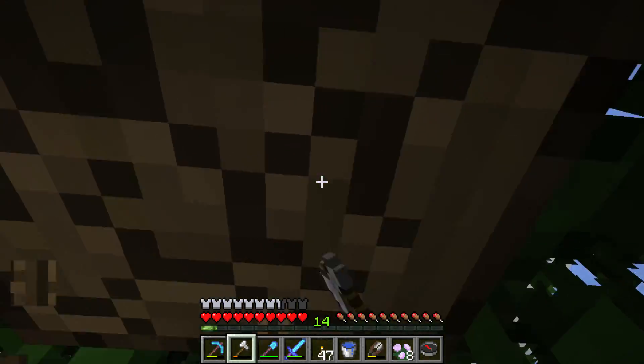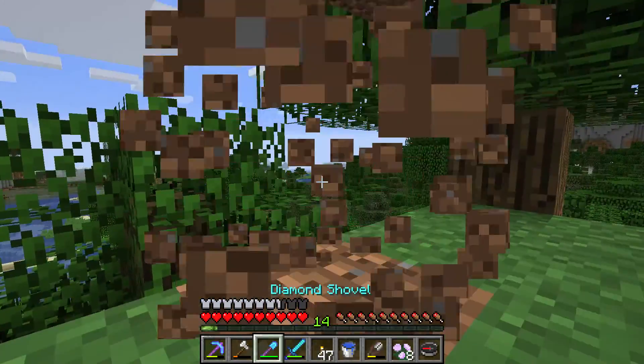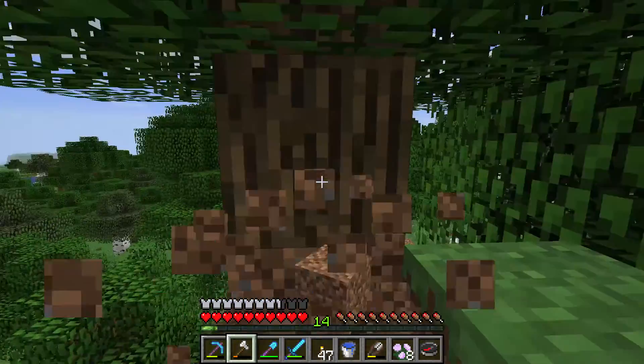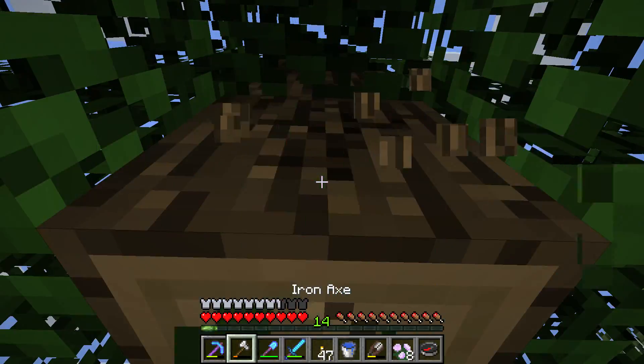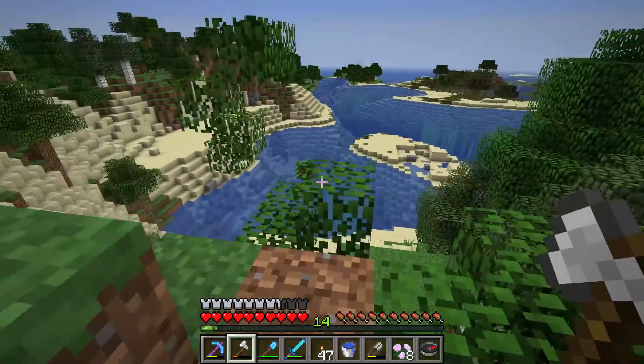To get saplings, you need to fully chop down a tree and then come back later when the leaves have disappeared and pick up the saplings. Every time a leaf block disappears, it has a chance to drop a sapling.